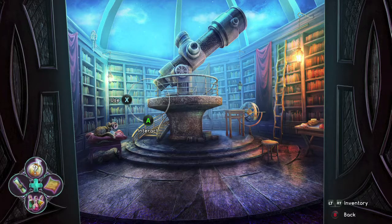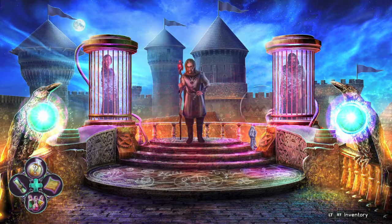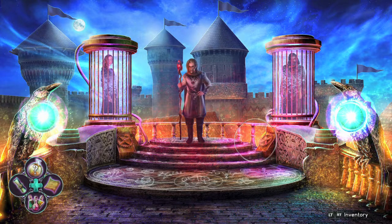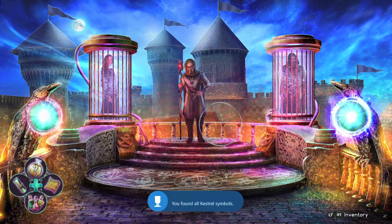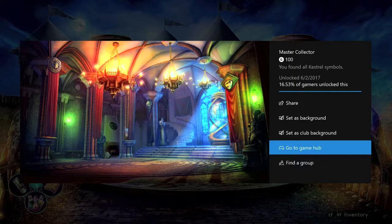Then you are going to head up to the royal observatory — make sure you look on the left bookcase for your next one. Then, during the final boss fight, you should grab your last one to the right of the magician dude, and that should be all of them. And there is the achievement — 100 Gamerscore. And that's all there is to it.